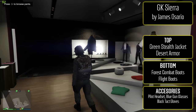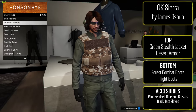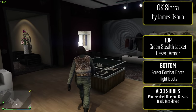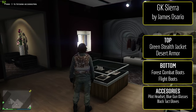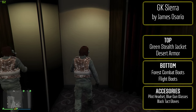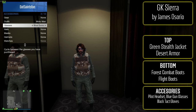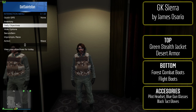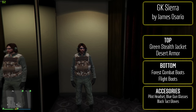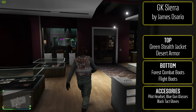The first one we have from James is the GK Sierra Operative. It is obviously a military outfit and I know a lot of people don't like them, but a lot of people do like them, so I'm going to continue posting them. This one is a nice change of pace from all the other ones we've done in the past. It's nice and simple — it doesn't have much black in it and it doesn't include a scarf, a backpack, the armor, or all those other accessories. It's just bare bones as is, with the green stealth jacket, the desert armor, the forest combat boots, the flight boots, the pilot headset, the blue gun glasses, and the black tactical gloves. Really easy and looks great.